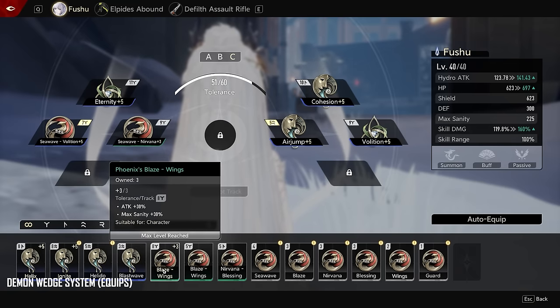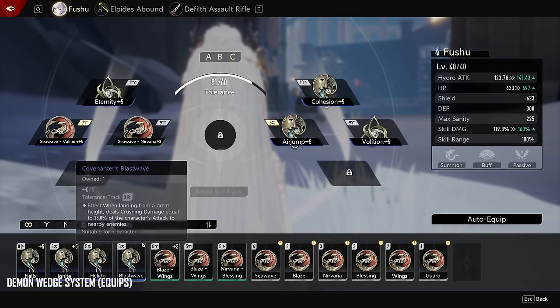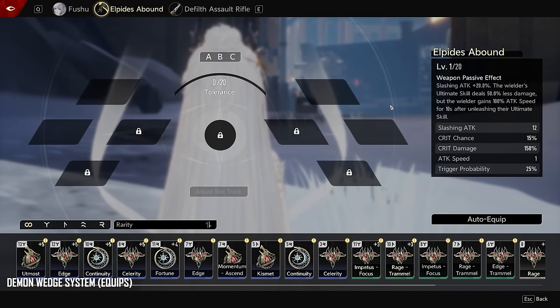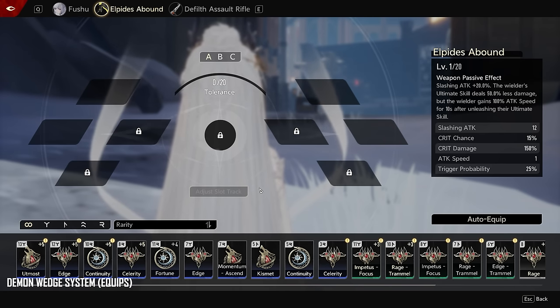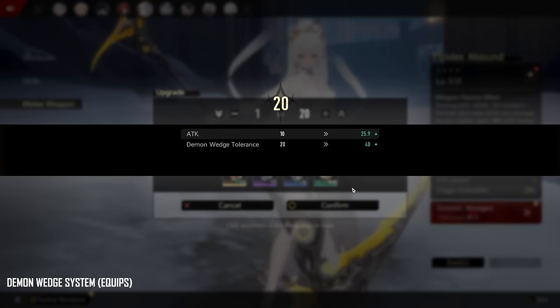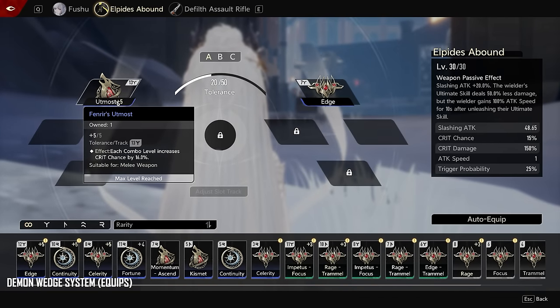You just mix and match gear — say you want more attack, equip a bunch of attack wedges. You can't have two of the same one. There are different demon sigils or wedges for weapons and for characters — they're all different. For a low-level weapon, you might only have 20 cost rate, but if you level up and ascend the scythe we just crafted, you get 50 more slot cost, which means you can attach more items to it.